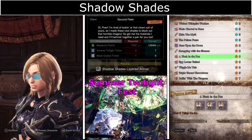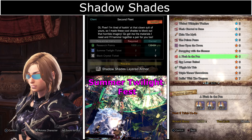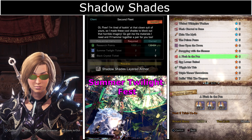Shadow Shades are sunglasses that require Summer Twilight tickets which you get from logging in and completing limited bounties during the Summer Twilight Fest. Black Crystal tickets can be obtained from the event quest Flesh in the Pan.